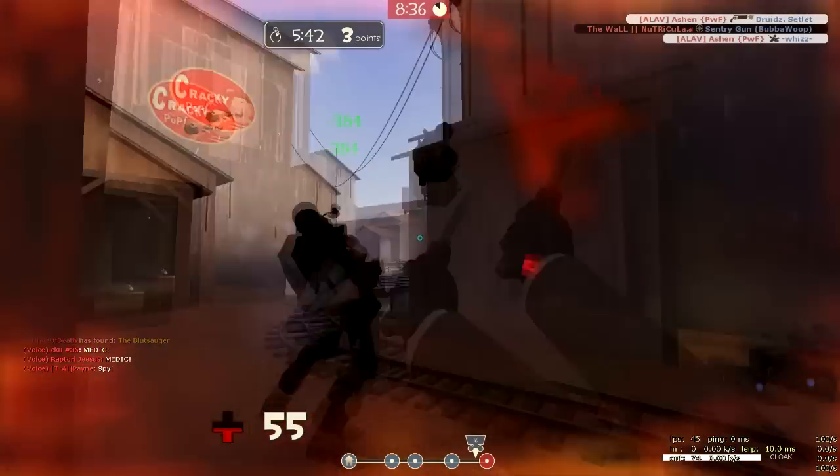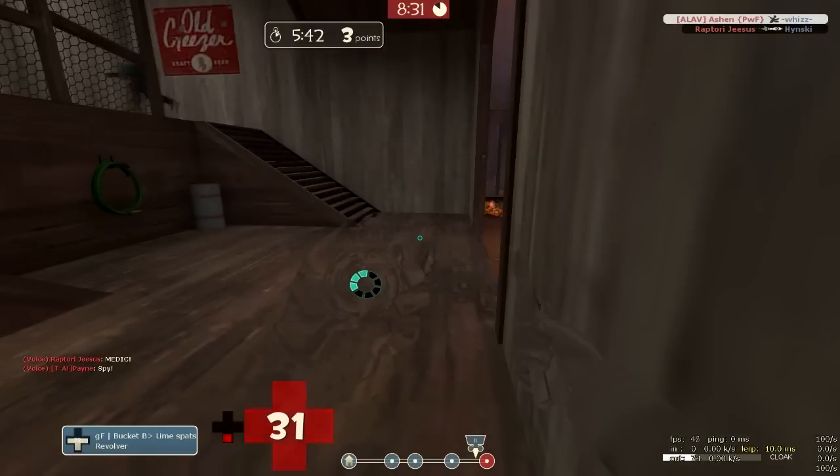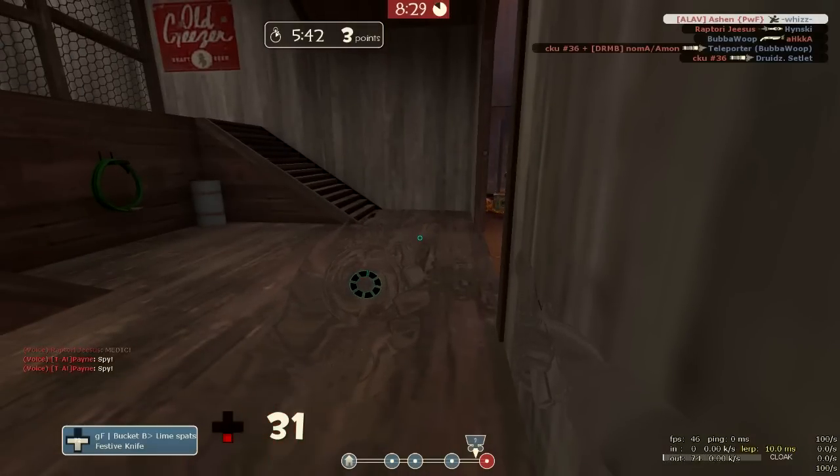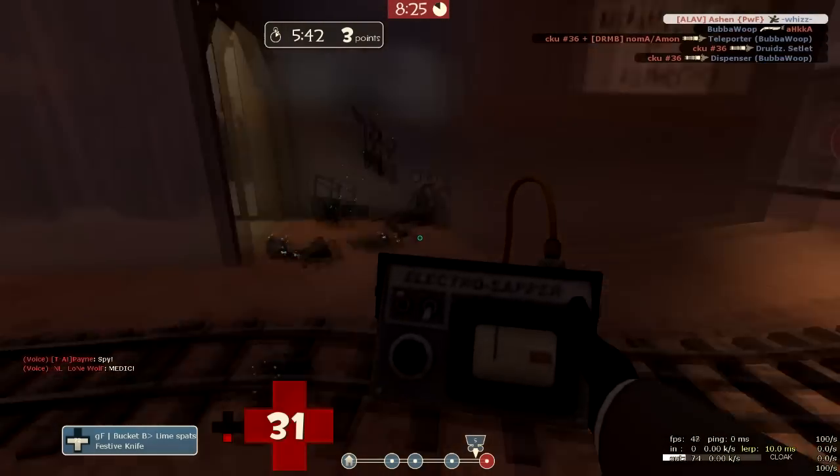So I just hop around the corner here, managed to pick the demo off and escape successfully because I extinguish a block. I uncloak aggressively here - way too aggressively than I should have done.